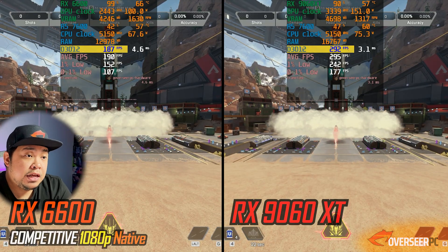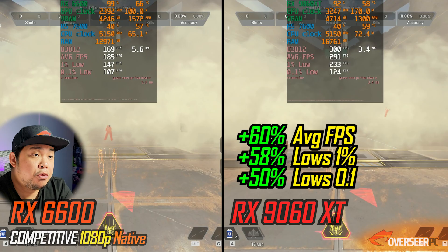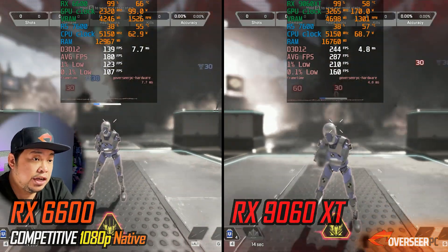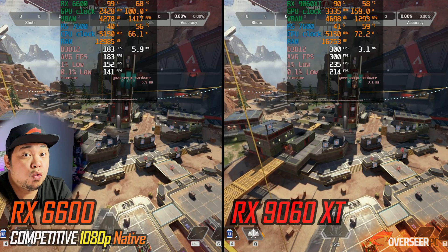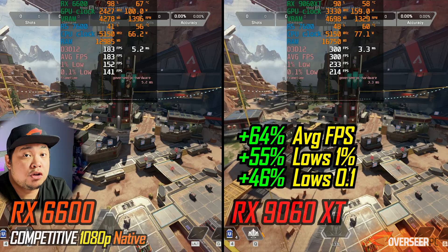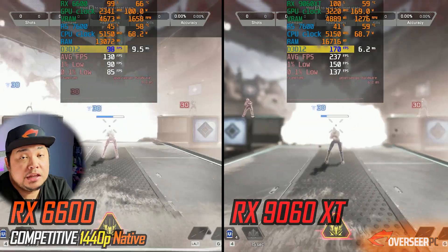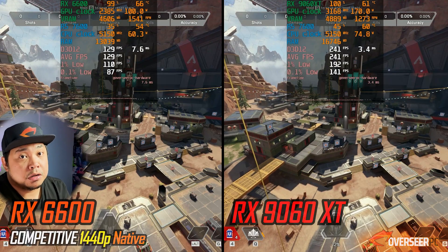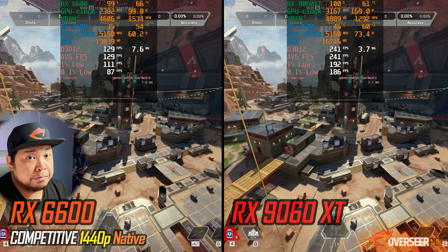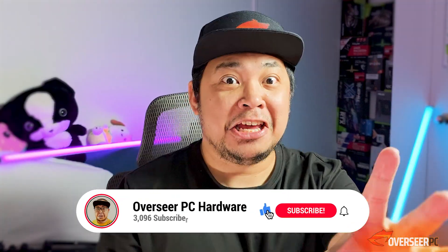In Apex Legends at 1080p competitive settings, the RX 9060 XT is 60% better on average FPS in the heavy action scene, with the same large lead in the static scene. At 1440p the lead stretches out even further — around 80-81% better. Being GPU bottlenecked perfectly explains why we're getting this lead with the RX 9060 XT.